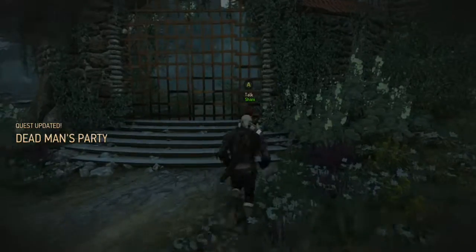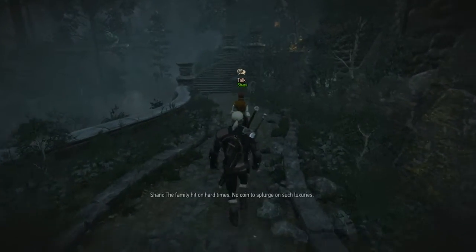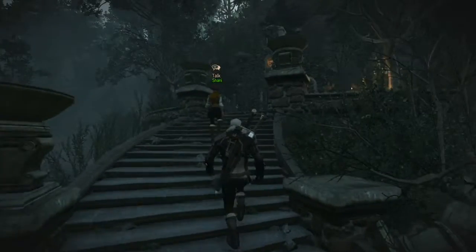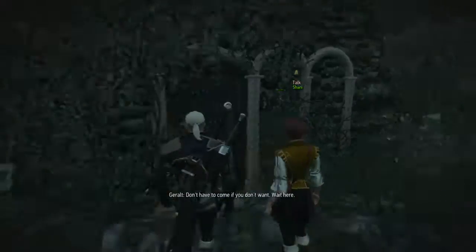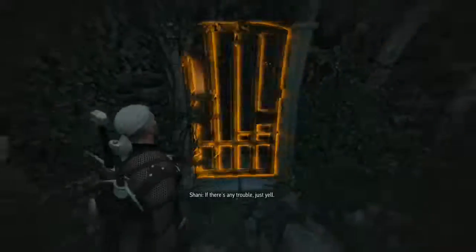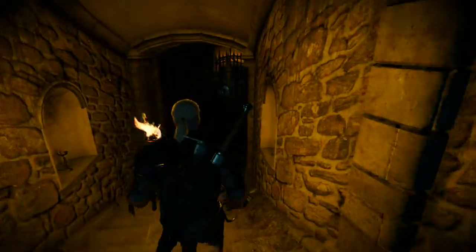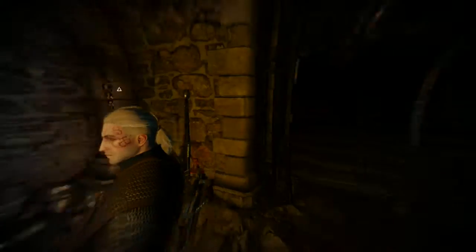Dead man's party. The tone was spot on. This is impressive. 'Too bad it's falling apart — the family hit on hard times, no coin to splurge on such luxuries.' It looks like we're going up these stairs — oh, that looks just a little too creepy for me. 'Don't have to come if you don't want — wait here.' I like that idea. 'If there's any trouble, just yell.' Alright, Shani, we'll see you next episode. Thank you so much for watching — we'll see you all next time and we'll explore the Von Everett Crypt. 'This is no crypt — it's a full-blown mausoleum.' Thank you for watching, we'll catch you later. Bye-bye.